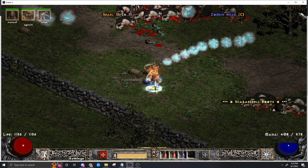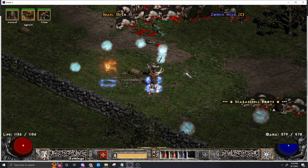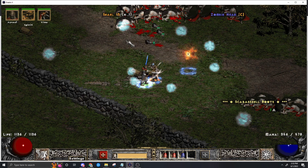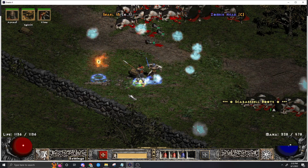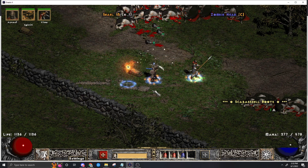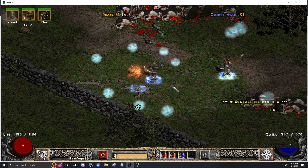And even a bit beyond. The way it works is faster cast rate doesn't change anything here - it's fixed, so you don't need to get any FCR gear, which is really cool, because most casting builds need FCR, so that's really awesome.